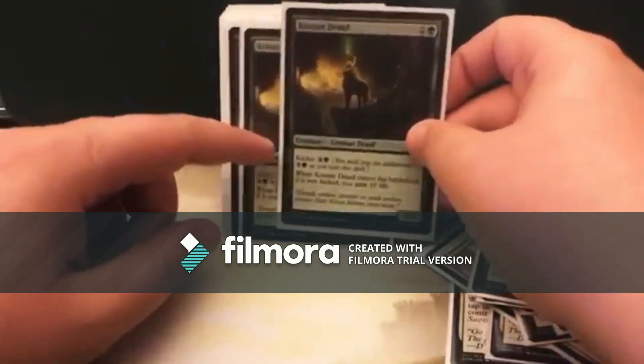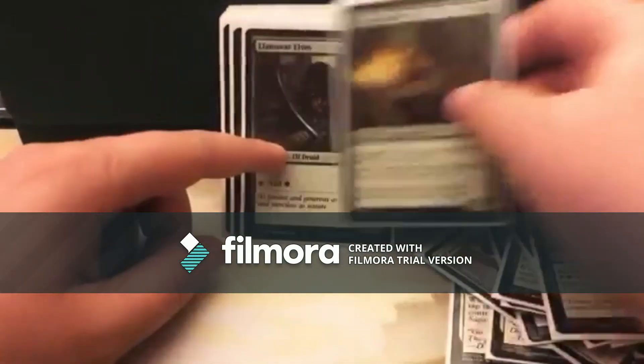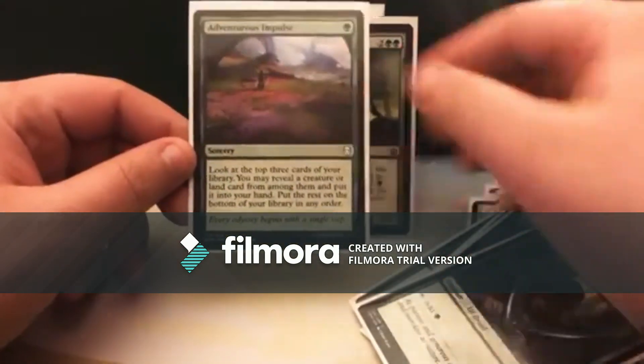The goblins in this deck are a three-drop and you can attack for four — that's really good in pauper. I also have kicker as a sort of life gain in this deck. I'll leave the description down below so you can go check my deck out on Tapped Out.